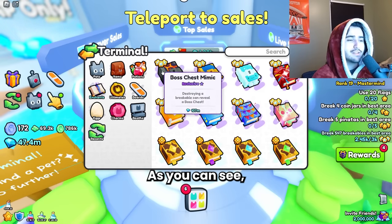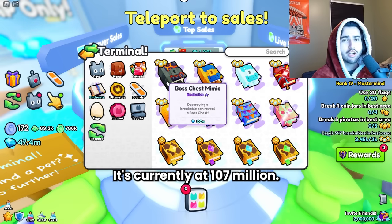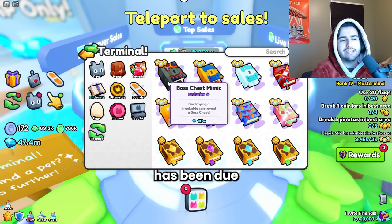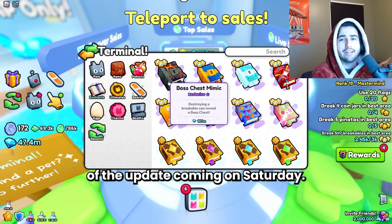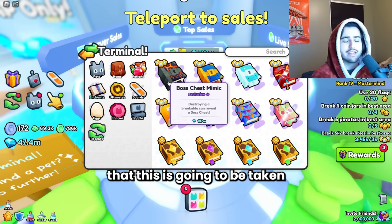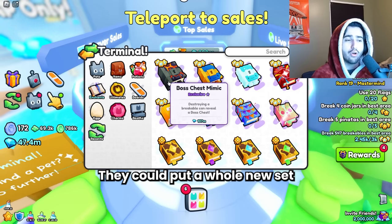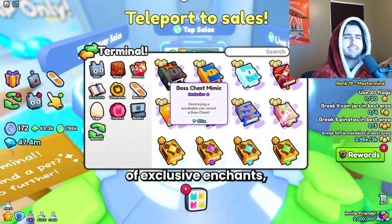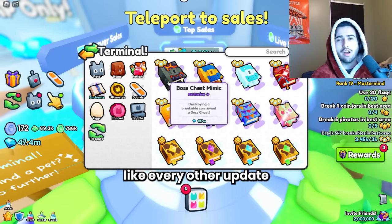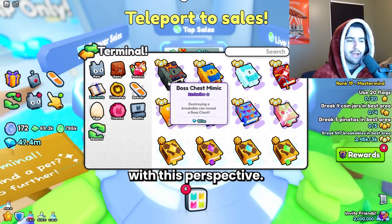In terms of enchants, we have a new all-time high for the boss chest mimic — it's currently at 107 million. I assume the price increase is due to the announcement of the update coming on Saturday and some people probably believing this is going to be taken out of the exclusive shop. Let me reiterate that this is totally possible — they could put a whole new set of exclusive enchants — but it feels to me like they aren't, because they usually do it every other update and they just put this one in during the last update.